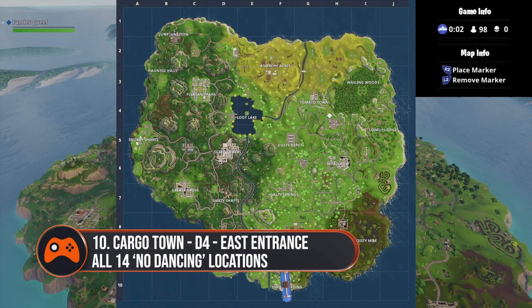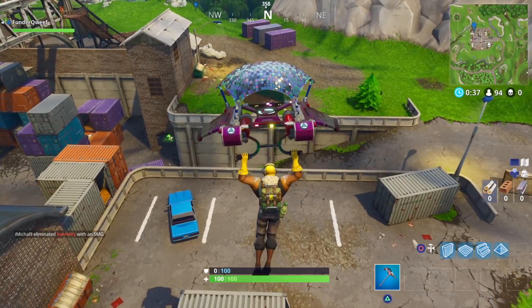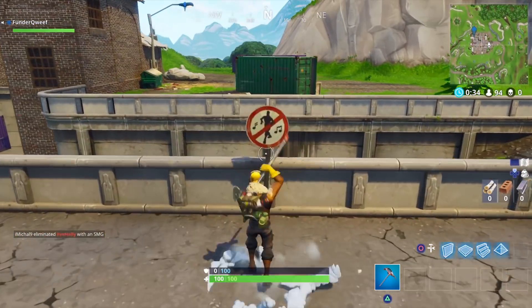Number ten is where the cargo containers are — cargo town possibly — and it's located at the most eastern point in the car park.